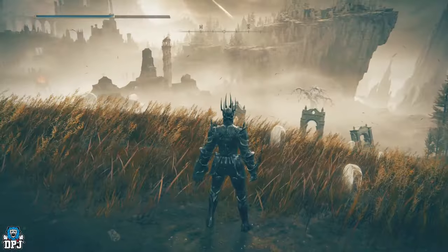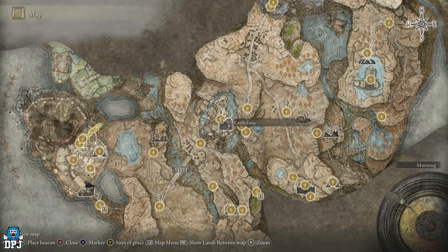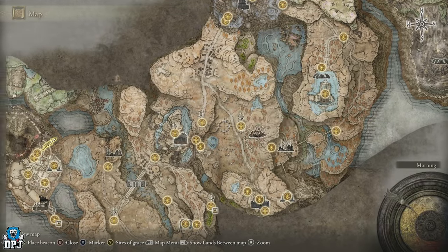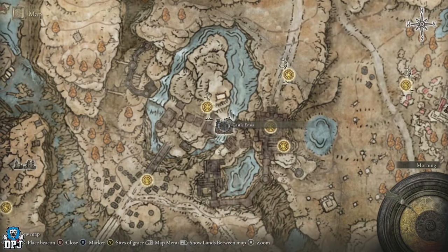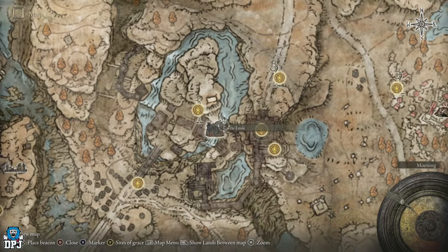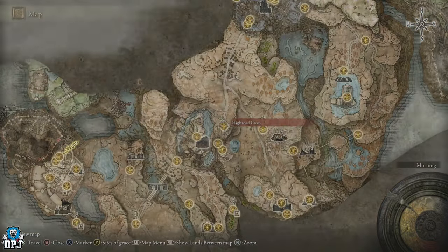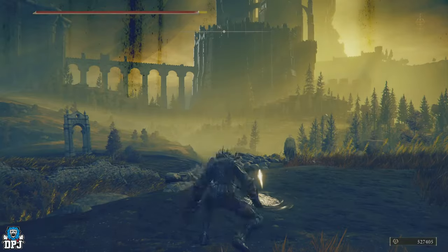First things first: if you haven't progressed past Castle Ensis — meaning you haven't beaten Rellana, Twin Moon Knight — there is a skip route, because you need to get into this area. You want to come to around this spot, which is the very first grace after defeating Rellana outside Castle Ensis. I'll link a skip route video in the description too if you can't beat Rellana, but you want to look this good.